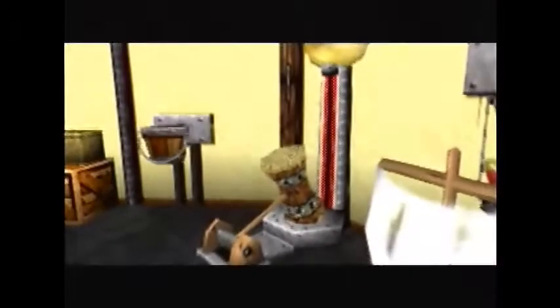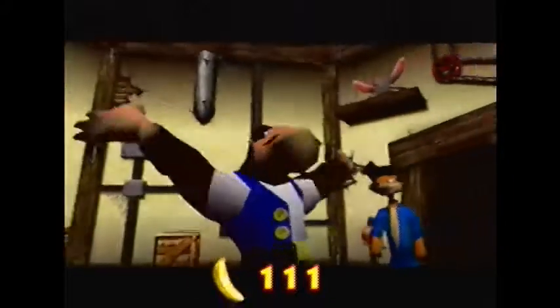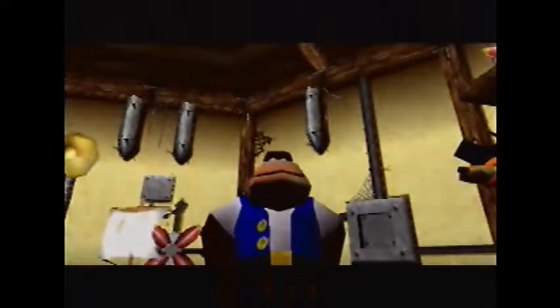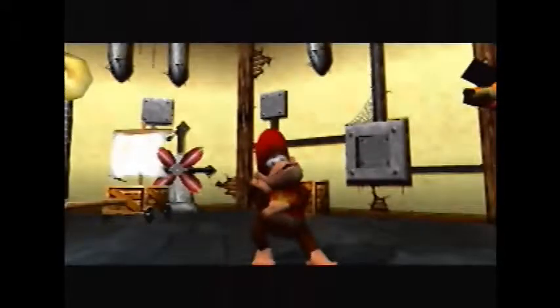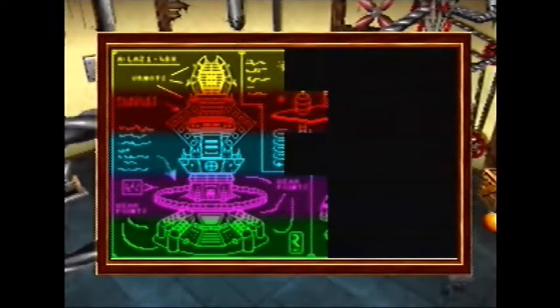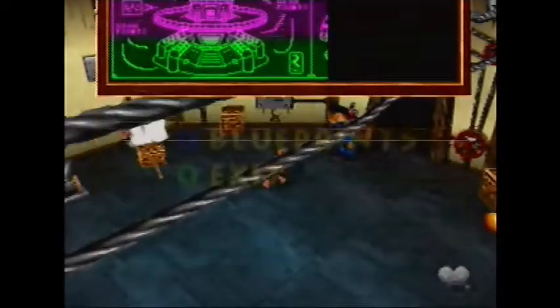This one is pretty quick — just smack the hammer into that thing, it'll bring down the golden banana, and that's it. It could get old pretty quickly, so I'm gonna go ahead and do the other two offscreen. We got our 3rd banana from Snide right there — Diddy's, Tiny's, and Chunky's blueprint done. Is that the Rareware symbol down at the bottom on Chunky's newest blueprint? I think so. That's a neat little shoutout to themselves. We are really getting that picture together — more than halfway done, which is nice.